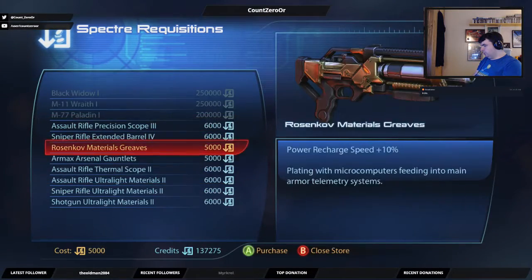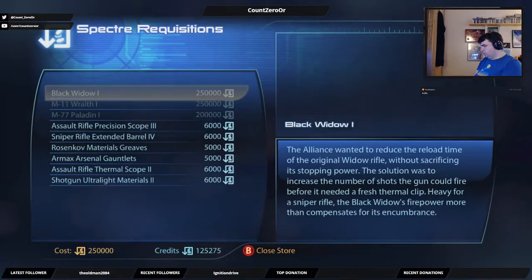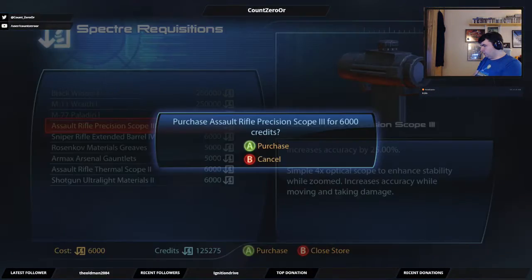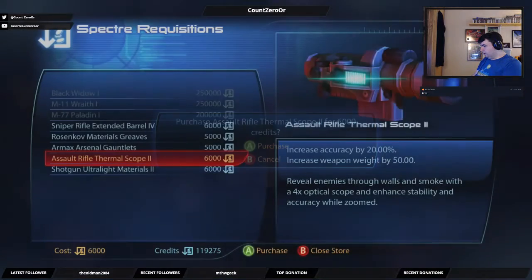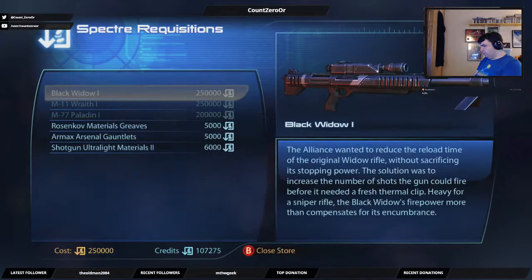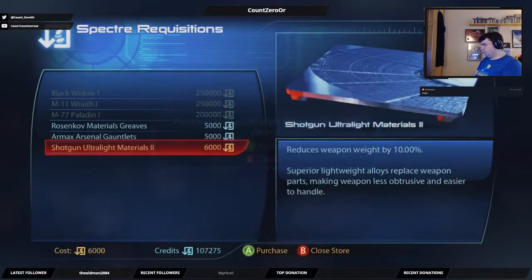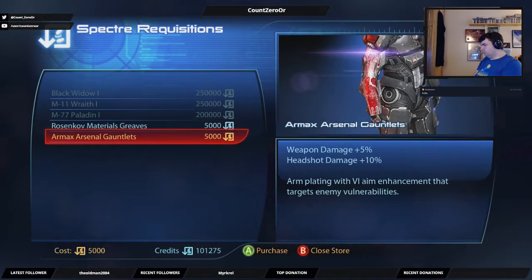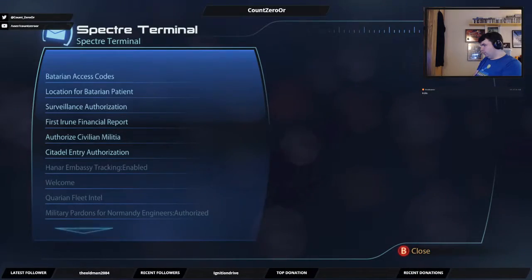Ultralight materials. Scope upgrade. Thermal scope upgrade, thermal scope upgrade 05. Recharge headshot boost. Okay, I like that. Quick Terminal, Viteria Nexus Codes.